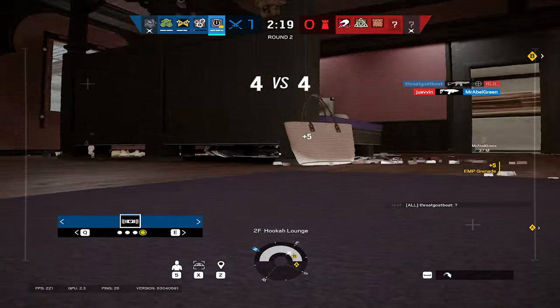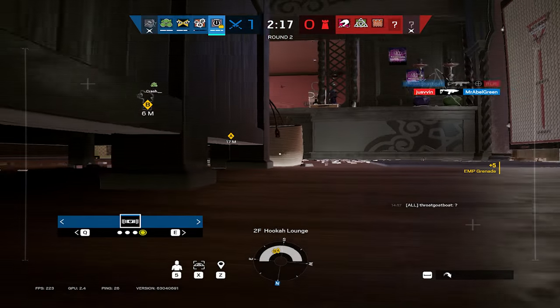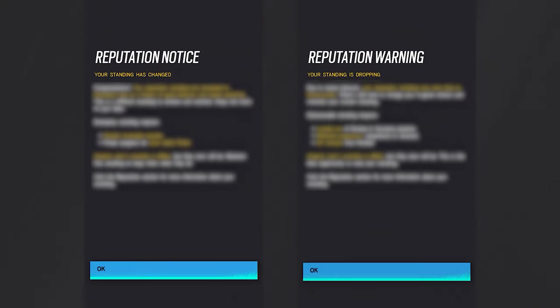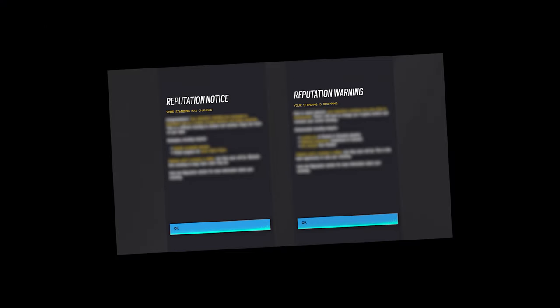They've been seeing how players are interacting with each other, and based off that, they can create a safe space for everyone. Honestly, making Siege a safe space is like taking every person and putting them on the moon — it's impossible. That's why in Season 4, the system is pretty much launching into a grace period, which may prompt one of these two screens to pop up. I'll touch on these in a bit.